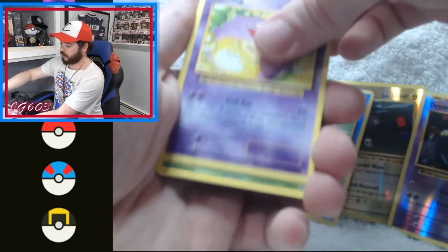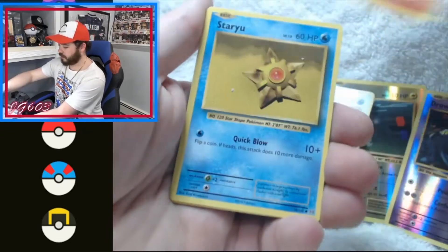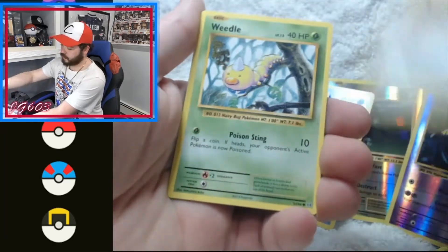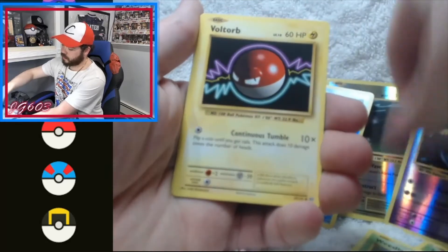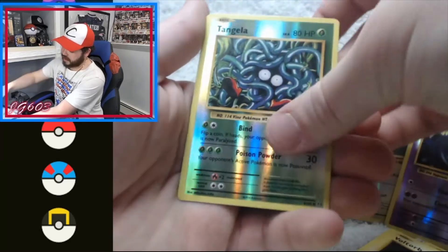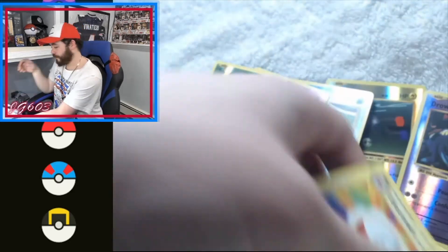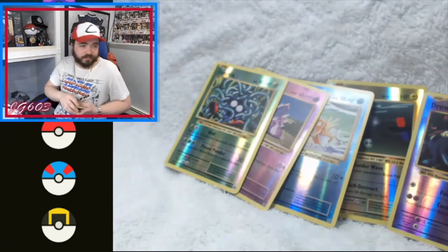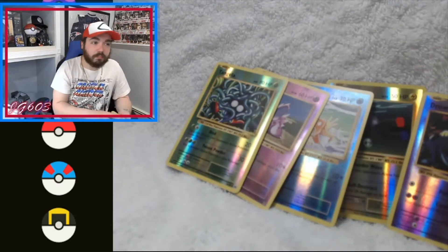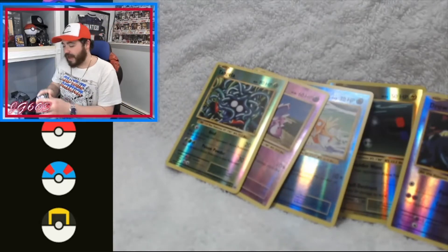Cocoonah, Charmeleon, Starmie, Tangela, Paras, Rattata, Tweedle, Bolt Orb. Reverse is a Tangela and the rare is an Electrode. Disappointment. We're looking for a little bit more than a Tangela and an Electrode. Final three packs — variety and a couple of Charizard arts.